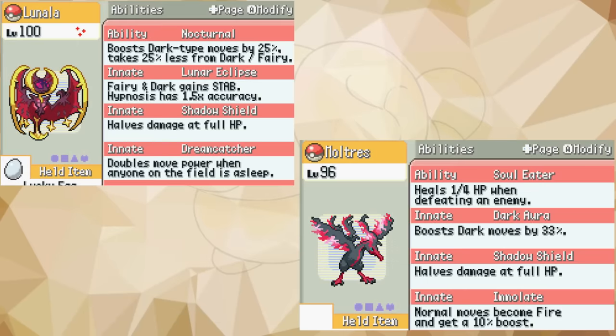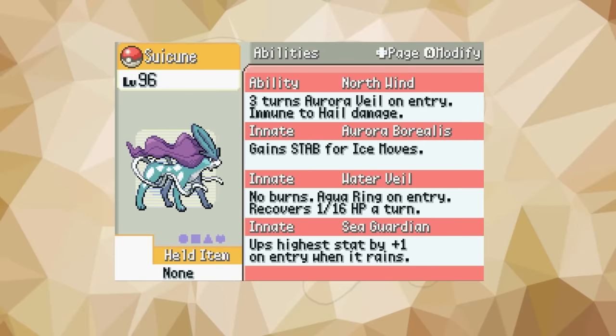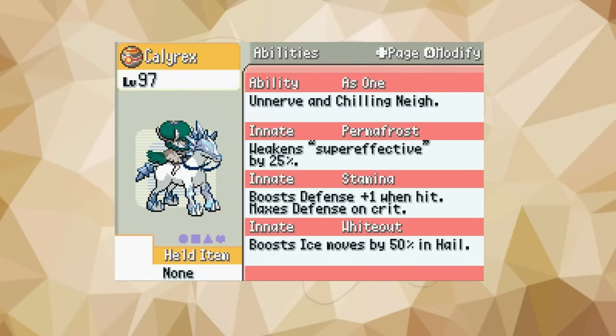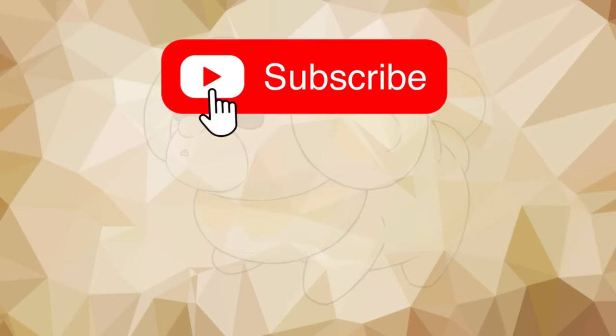There are many more crazy strong abilities in this game, and remember, Pokémon have 3 others that go with this, so the power just stacks and stacks. That's part of what makes Emerald Elite Redux so fun — being able to play around with all these fun abilities. If I missed any broken abilities, let me know. This is the first video I've done not covering a specific Pokémon, so leave a like to let me know if you enjoyed it. Check out some of my other videos, and I'll see you in the next one.